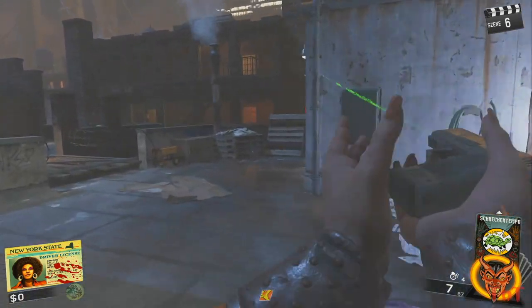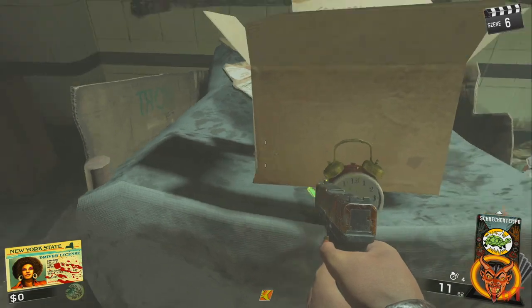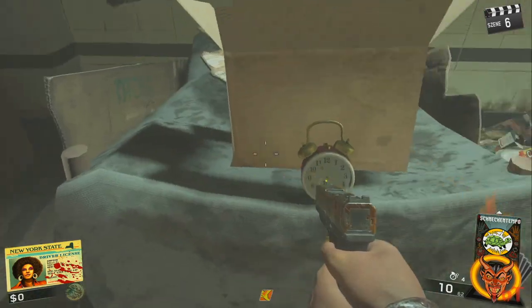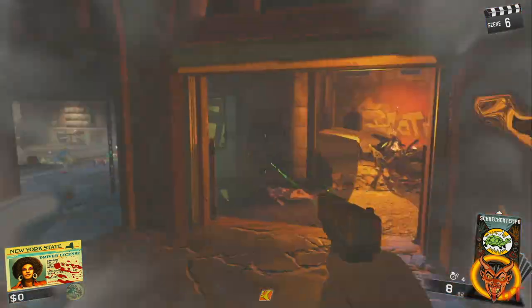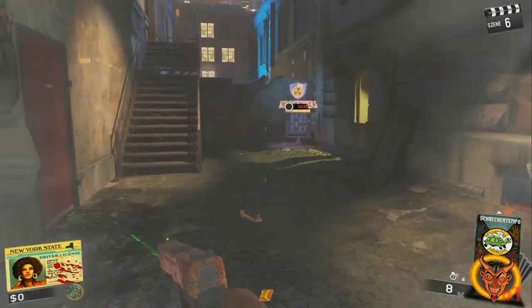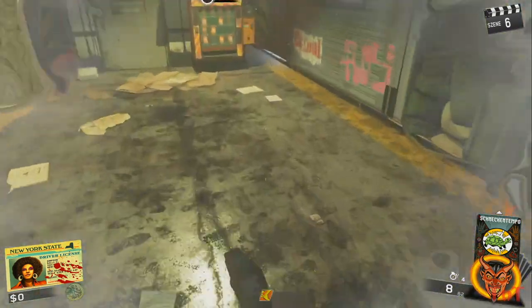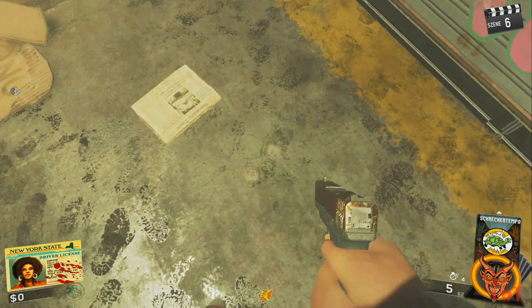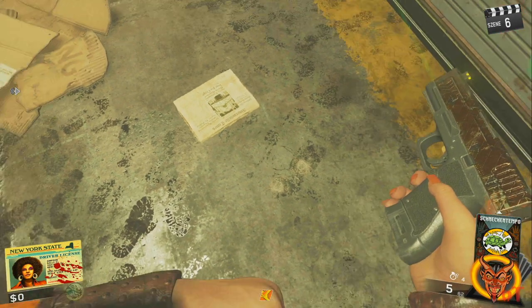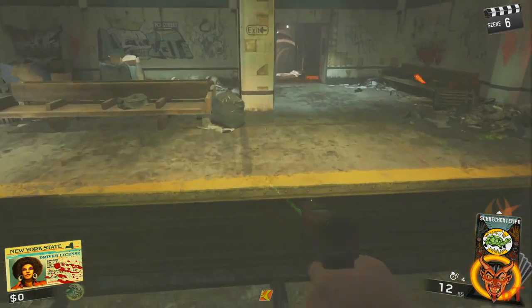Der dritte Wecker in der U-Bahn-Station ist genauso einfach. Auch hier gibt es wieder zwei Teile, die ihr messern müsst. Aktiviert den Wecker und lauft schnurstracks durch den Teleporter links von euch. Haltet euch weiter links und lauft Richtung Bombstoppers – links auf der Mülltonne liegt das erste Teil. Seid ihr wieder zurück, lauft über die Bahnschienen zu Bang Bang. Auf dem Boden liegt das nächste Stück – Achtung, es ist das kleine Papier, das ihr messern müsst, nicht das große. Nun ist dieser Schritt auch schon abgeschlossen, falls ihr einen Quittierungston bekommen habt. Falls nicht, versucht es einfach noch einmal in der nächsten Runde.